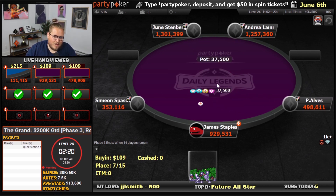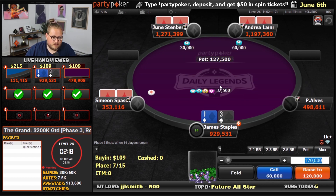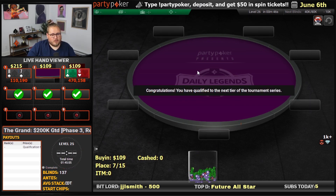And if they do, they're risking everything. When we have a jack or a deuce or a pair, we're not folding, and they're putting their tournament life on the line. So we made it through, chat.